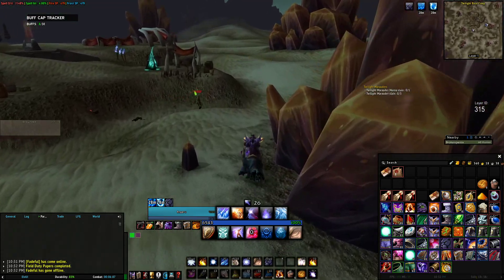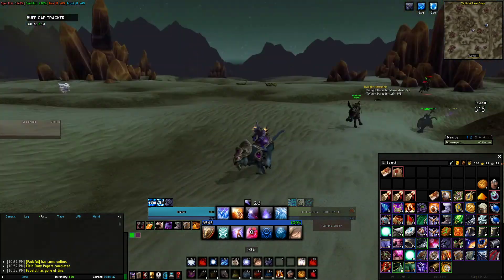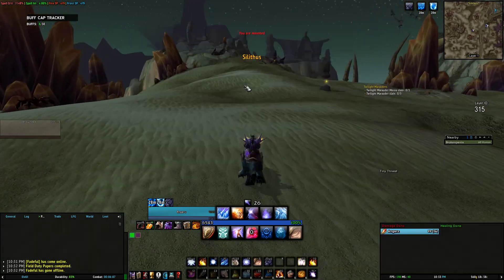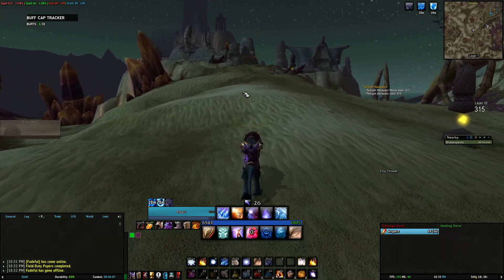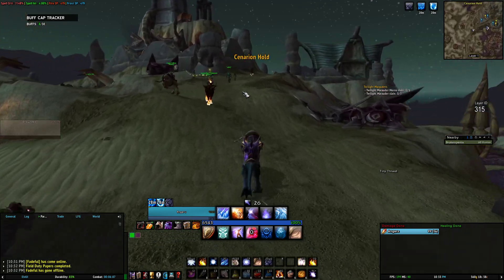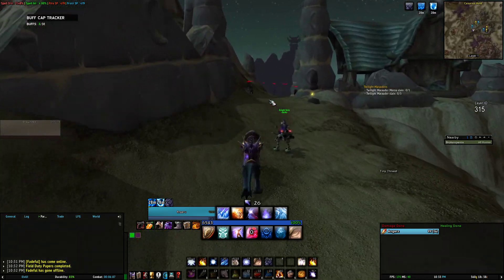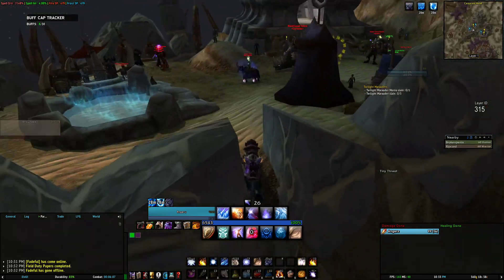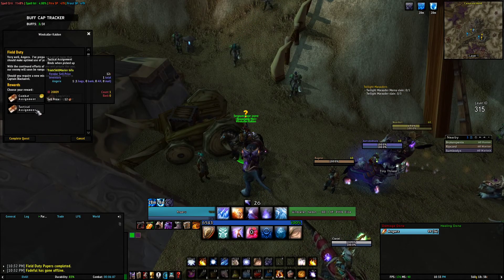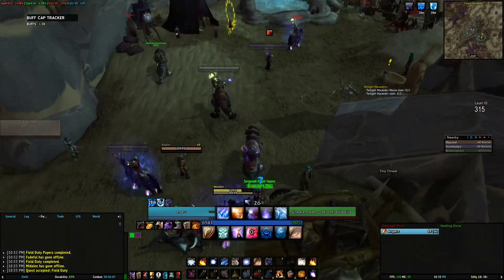Now you're running straight back, taking that line, going straight back to Cenarion Hold. You go to the same NPC. Here's the trick though: once you get here, you turn it in and grab any mission. There are three types of missions — Logistics, Combat, and Tactical. Grab whichever one you need. I'm doing Tactical right now so I grab the Tactical one. After you complete, grab another Field Duty, hit accept, and start running back.